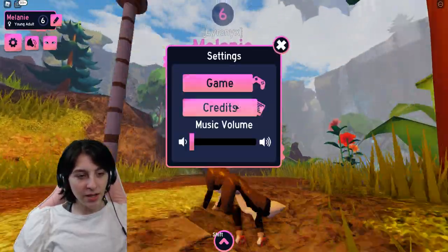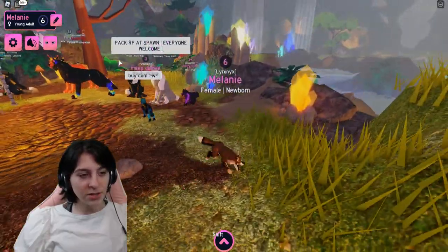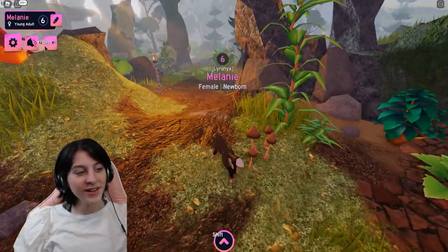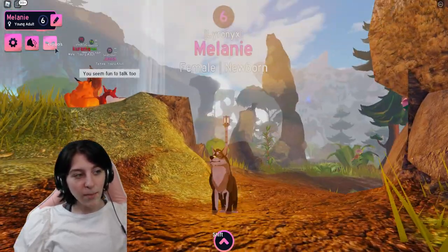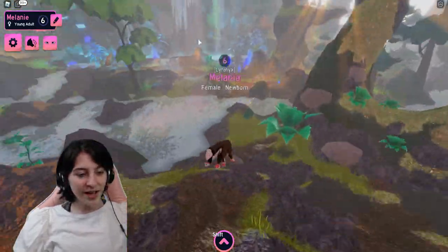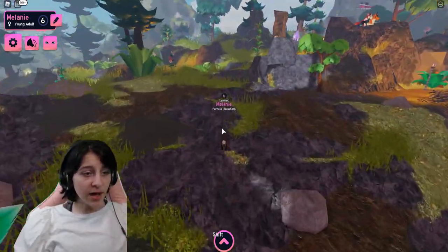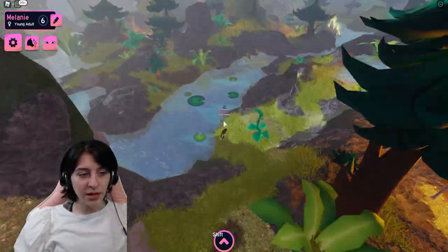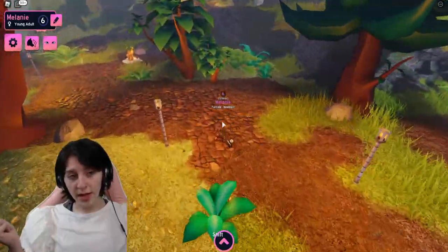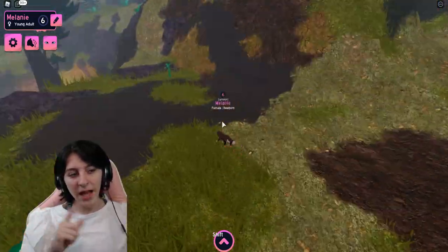Settings, credits, game — I like that you have a credits option so you can see who worked on what. That's really cool. And then eyelids — blink blink! Anyways, the map is still the same I believe. I don't think anything has been updated in the map area. The save slots were the main update — I don't think I saw anything other than that.